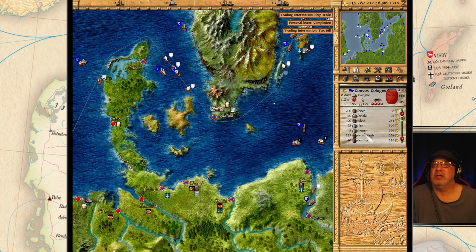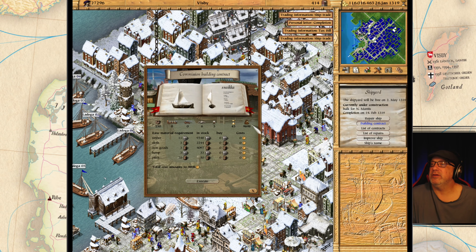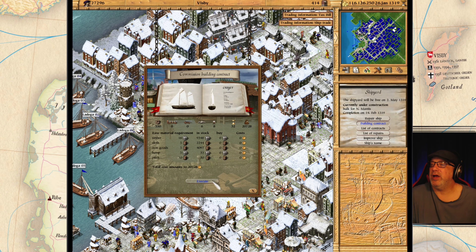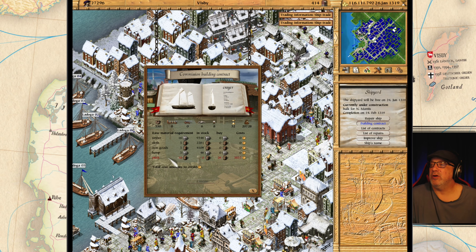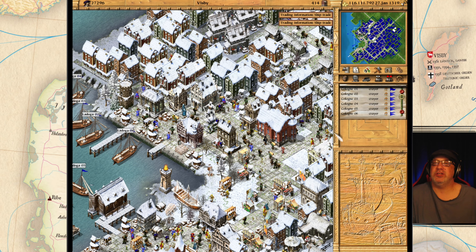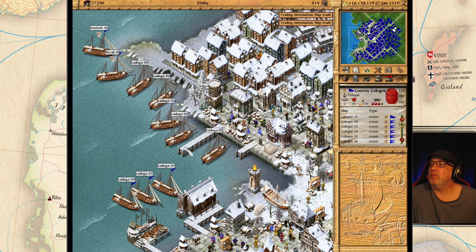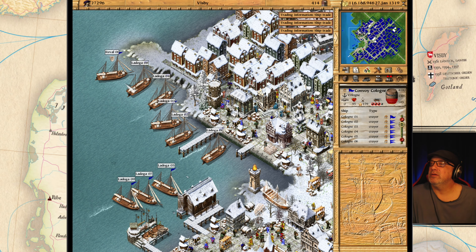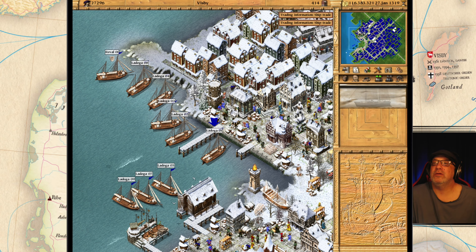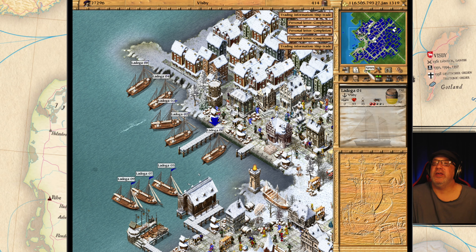We need to build another crier for this fleet. Can we build another crier here yet? We can't build a crier — we need pitch. Let's wait. What is going on here with Ladoga? We lost our captain. I think he's retired.